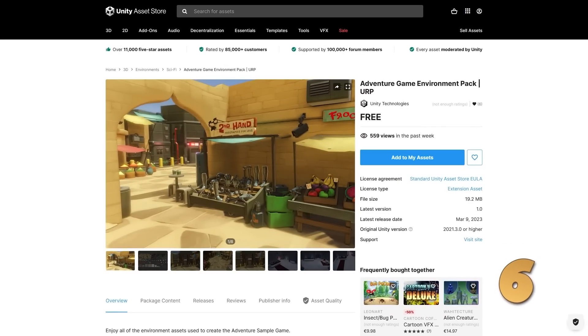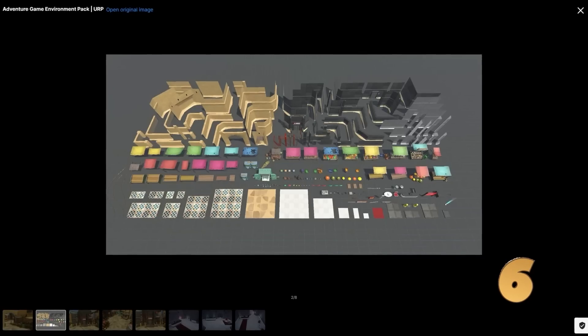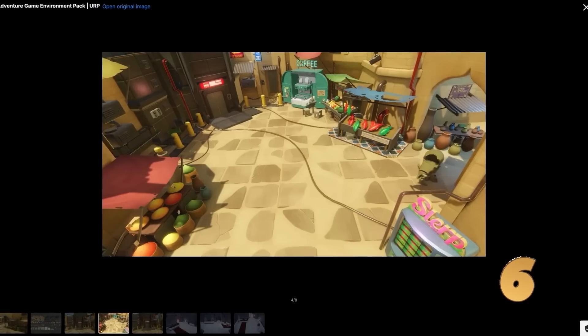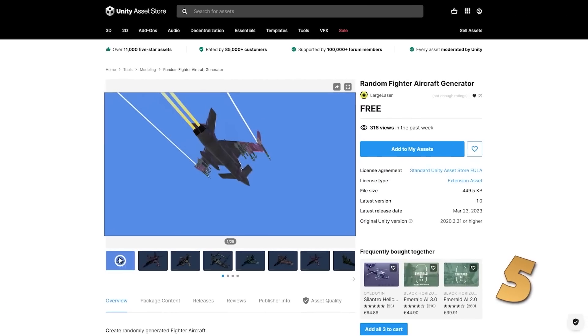For some visuals, here is another free pack directly from Unity. This one is URP and it's for their Adventure Game Environment Pack. It was used in a bunch of tutorials, as well as in the Adventure Sample Game Project. You can follow that project on Unity Learn, or you can just use this package as a nice environment in your game.